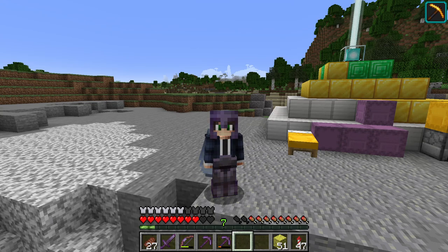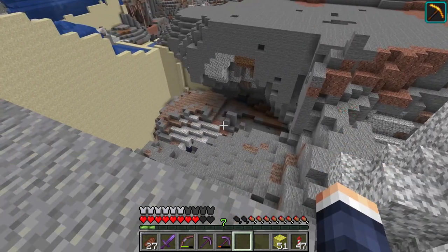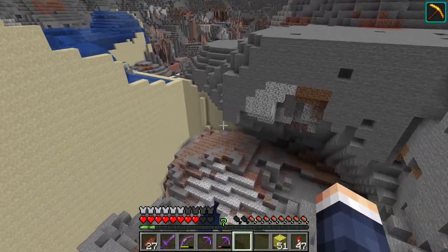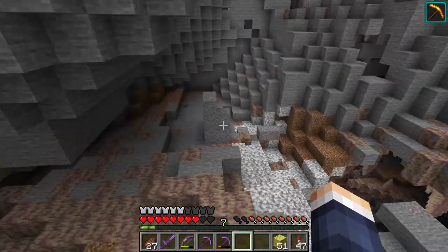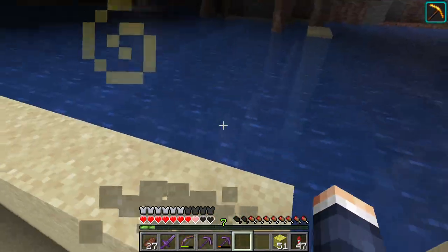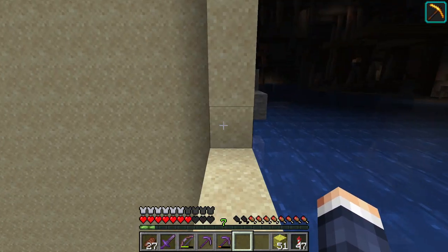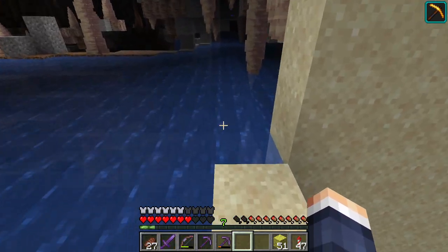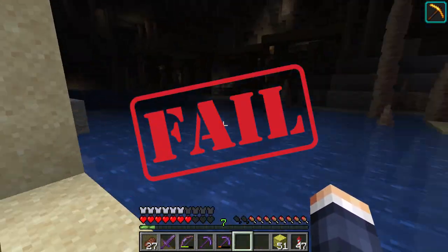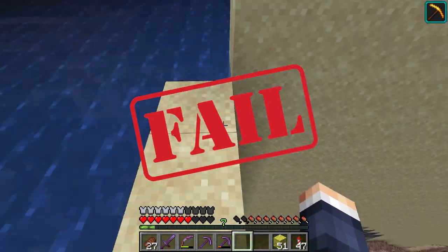Sad news, everyone — sad news. If you look at my experience bar, you can tell that an accident happened. I was around here where I found another layer of the aquifer, and sadly I was a little bit low on health and a drowned with a trident spawned and sent me back. I was not able to properly put on the elytra.